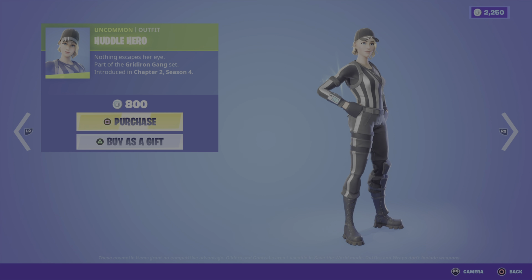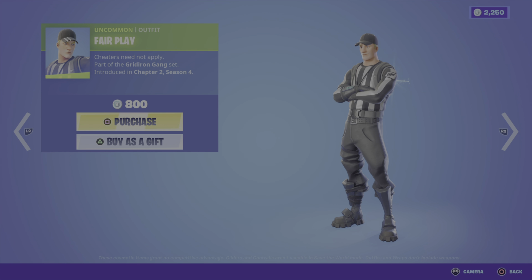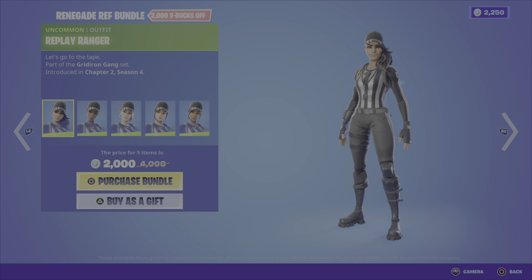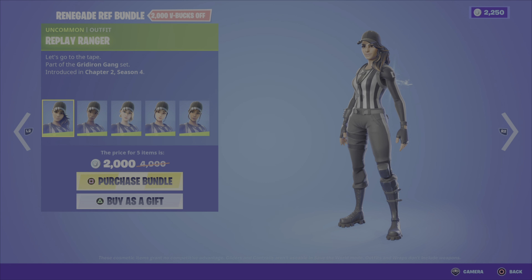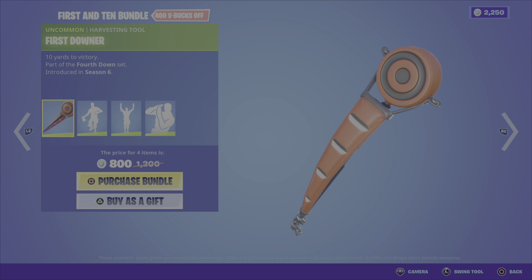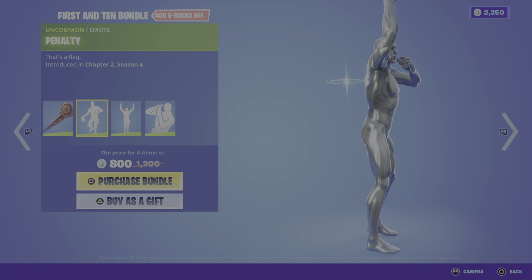Then we've got some gear as well. We have the Gridiron Greats Bundle. This includes the Logo A Go-Go back bling, and you can actually set multiple styles for this back bling — any of the logos you choose. Very cool. We then have the Golden Pigskin pickaxe, the Upright Axe harvesting tool, the Touchdown glider, the Spike It emote — these are all from Season 6 — and the Denied emote. So 1,800 V-Bucks for this six-item bundle, and you can also pick up any of those items on their own.